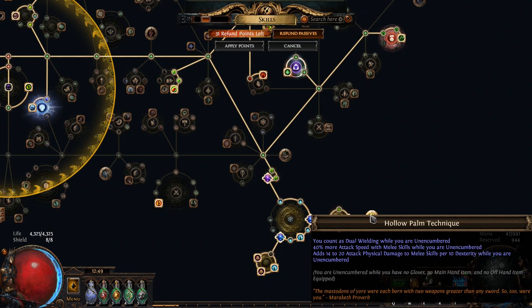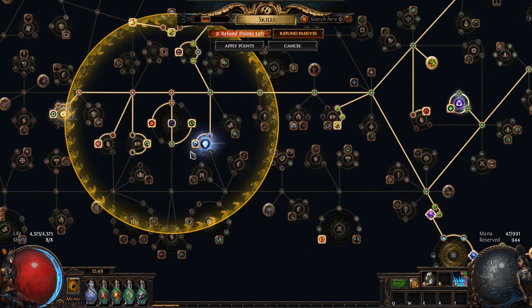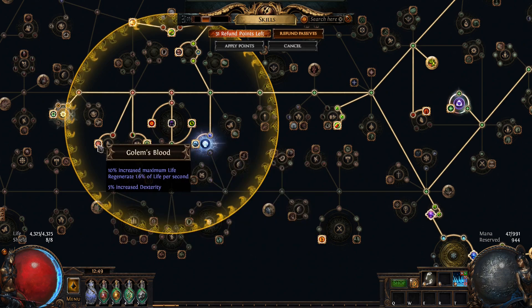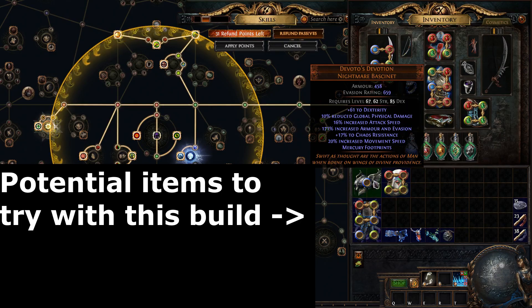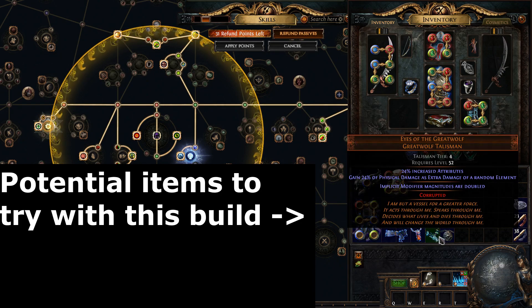Tree — fairly standard, but I do have a cool Megalomaniac jewel and 4x 5% increased Dexterity. Brutal Restraint jewel as well. Thanks for watching and I'll see you next time with another beautiful build. Oh and on this build I'm stacking — staking — what is this, RuneScape?